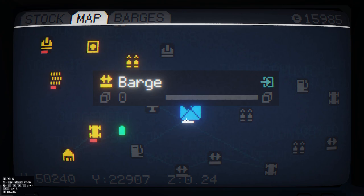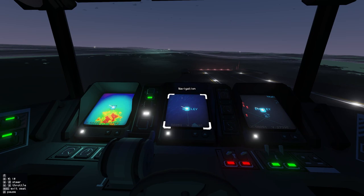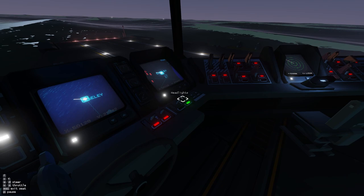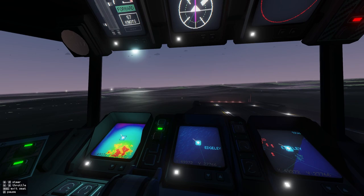First things first, I wanted to make some barges. They are expensive, so we're making ten of them. There are a lot of enemy ships. I should turn in so we don't suddenly take torpedoes to the face. It says we're turning but it doesn't look like we're turning. There we go — we had side thrusters on still.